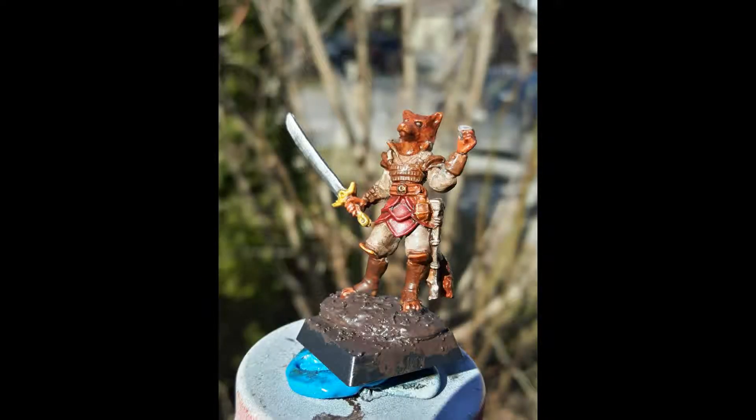Kitsune is the Japanese word for fox. Foxes have played a very important role in Japanese mythology and folklore. In some instances, their shape-shifting ability is used as tricksters, used to fool the unwary. Yet they have also been depicted as messengers and guardians. This Kitsune is a 28mm Reaper Bones miniature.